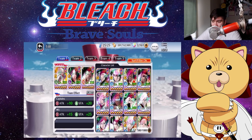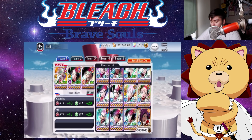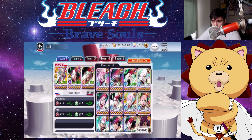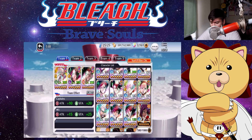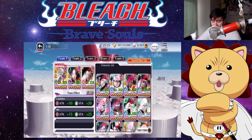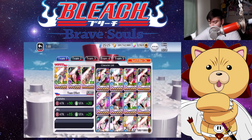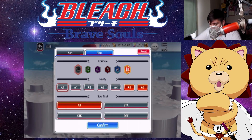Yoroichi has that super fast flash step, but her strong attacks are a little narrow which I don't like about her. The rest of my speed characters are level 150 and still need to be maxed. One I definitely want to get to 200 is Xyloporo — he's still a really good NAD character for the speed attribute, probably the best one aside from Broken, which I don't have.